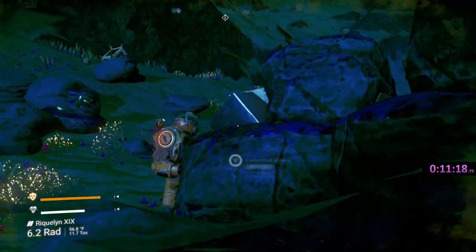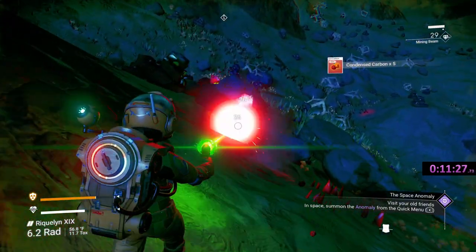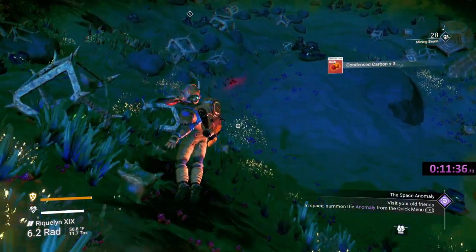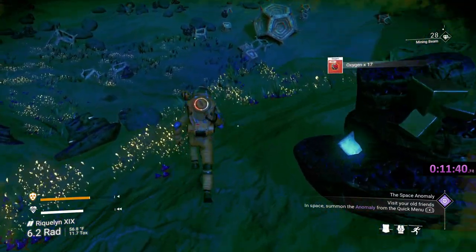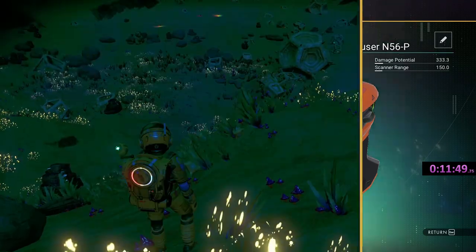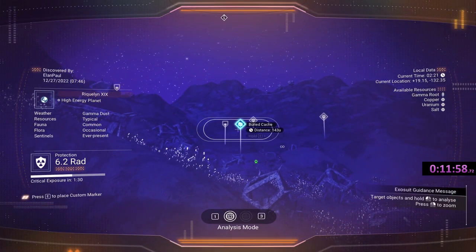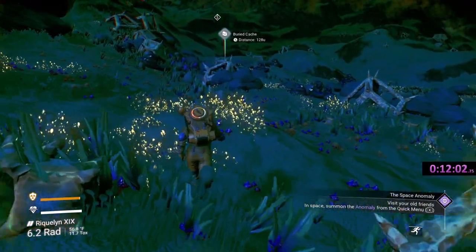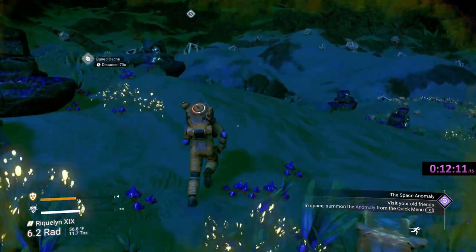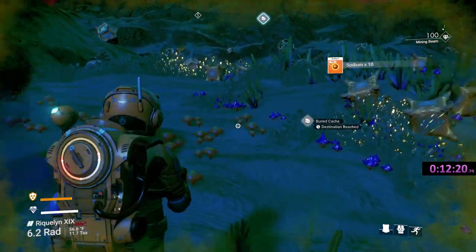I can see some pockets of sodium down there; I see a little bit of oxygen — I'll go ahead and grab that. We got 29 — put it in, that's 100. Excellent. We're going to be looking for more of that. Heading south. We have a buried cache; we'd have to develop a terrain manipulator to get that, and I think it's getting to the point where we want to do that. Let's find some places of protection.